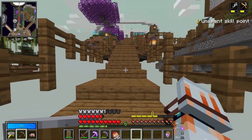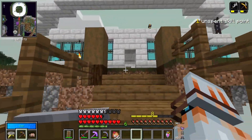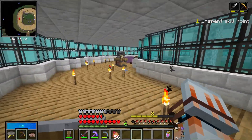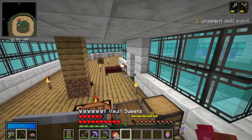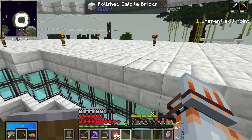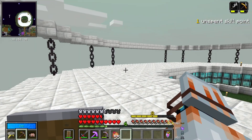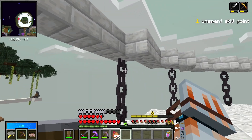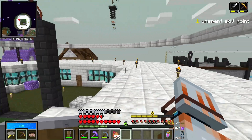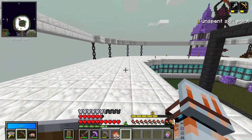I have also started to build just so I have a rough version of the base set up and as you can see it is right here. It's just a circle going all the way around and you can basically loop all the way around from one end to the other. There is a door on both sides that leads to where our actual portal will be. I will decorate this area a little bit more later on.